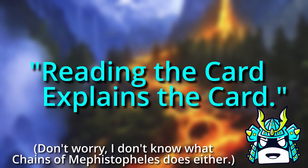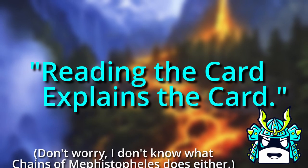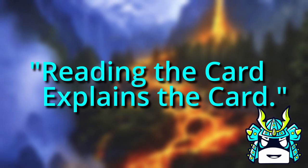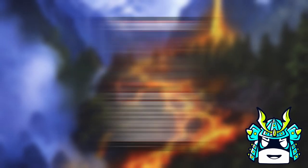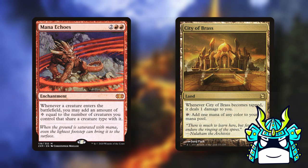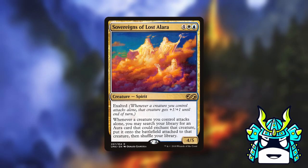Reading the card explains the card. Anyone who's been playing Magic for long enough has definitely heard this phrase before. And yes, reading cards can legitimately greatly improve your gameplay. How else are you supposed to know that Mana Echoes triggers off of your opponent's creatures? Or that tapping a City of Brass with a Chromatic Lantern still makes you take damage? Or that Sovereigns of Alara doesn't fly?